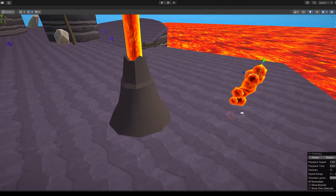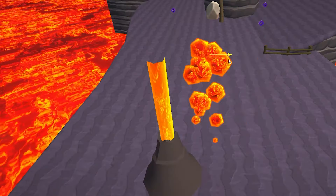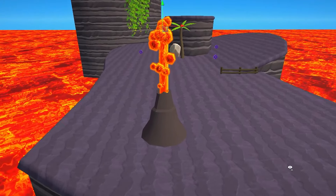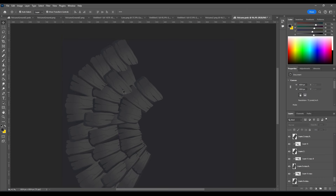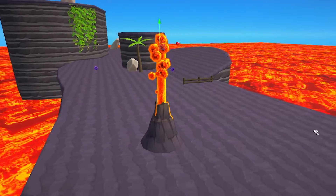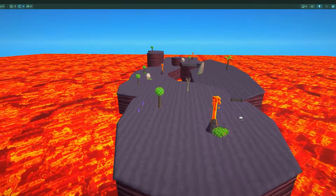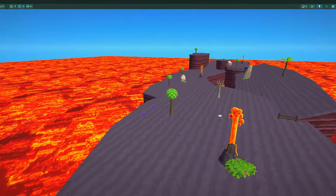I don't think grass exists next to lava, so I replaced it with this volcano looking ground. Next up are the volcanoes. I wasn't quite sure where to place them or how big they should be. If we make them too big, they would be way too big of an obstacle. So instead, I think we should make a lot of smaller volcanoes, which can replace the palm trees, because those don't belong in this biome. To make the volcano, I opened up Blender and began modeling this small volcano.